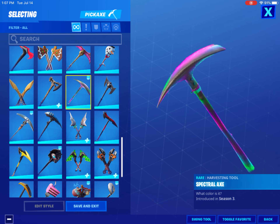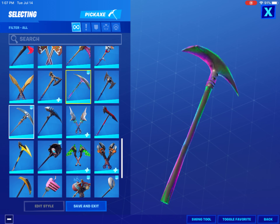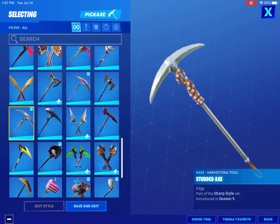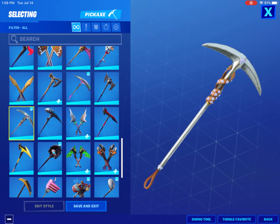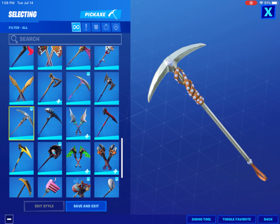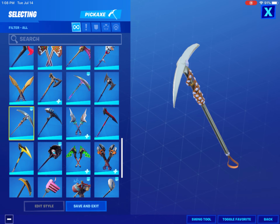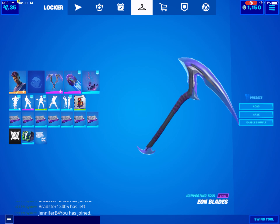The Spectral Axe looks okay, it's not a bad pickaxe. Then the Studded Axe is probably the best one you could possibly wear with the skin in my opinion — I really like it, it's try-hard and super clean. This is one of my favorite pickaxes.